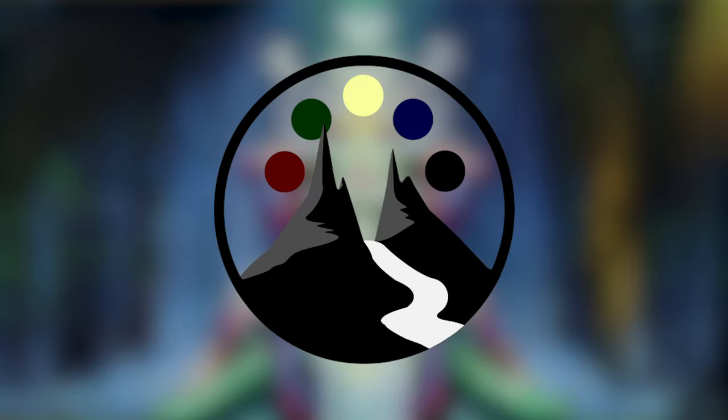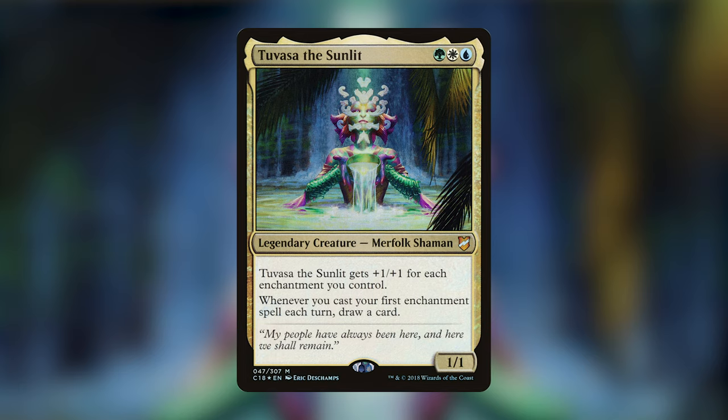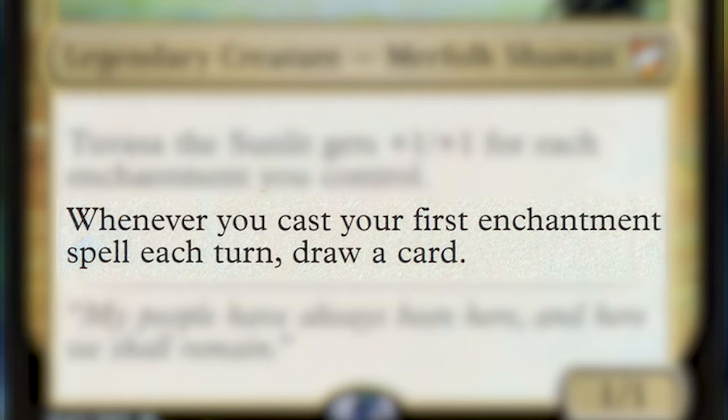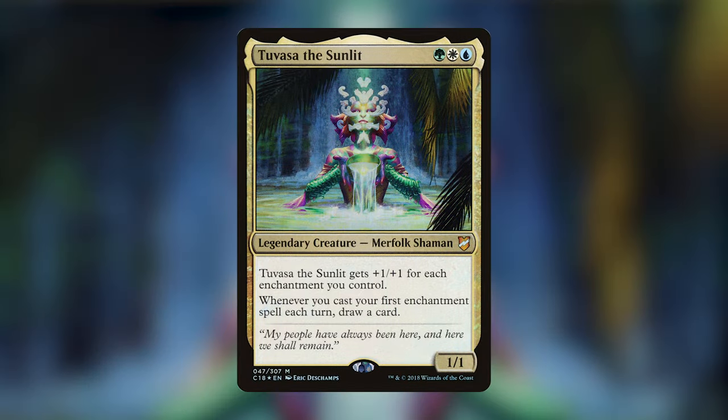I'm super stoked for today's deck. It's one that I've had a ton of fun with, and it is Tuvasa the Sunlit. She is a legendary creature Merfolk Shaman that costs a green, a white, and a blue. She reads: Tuvasa the Sunlit gets +1/+1 for each enchantment you control, and whenever you cast your first enchantment spell each turn, draw a card. She is a super powerful enchantment commander. The route I've taken is a full-on enchantress deck with a lot of Voltron — suiting Tuvasa up with enchantments and using her to take opponents out. We've got tons of ways of making her really strong and super hard to block.